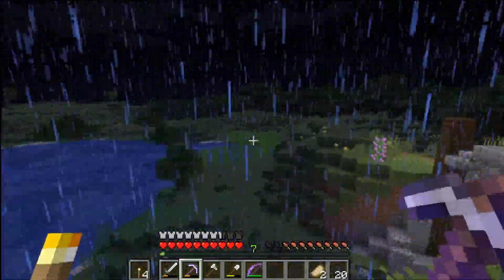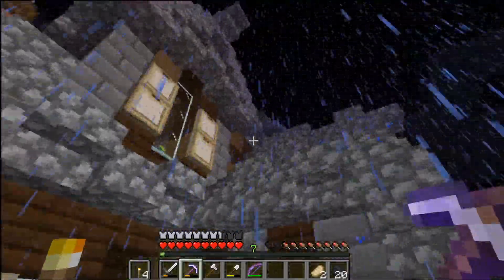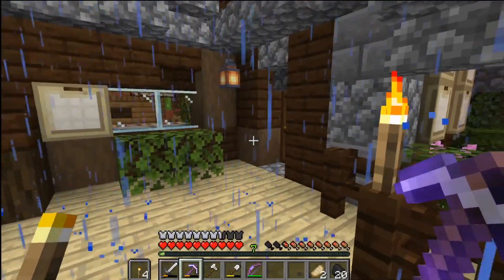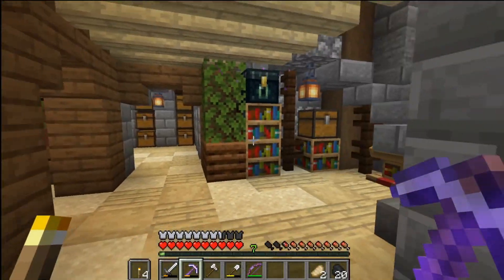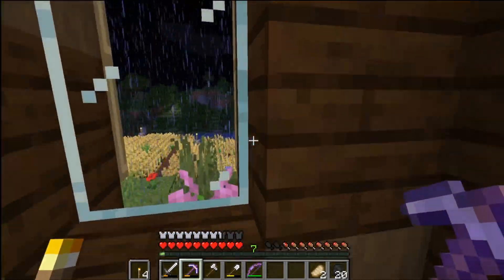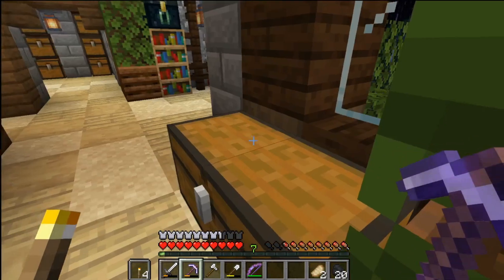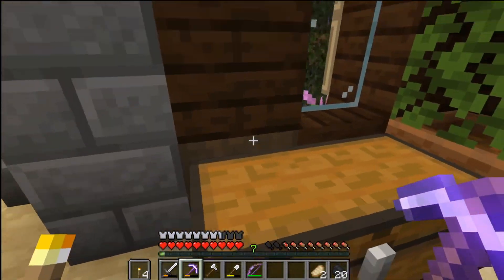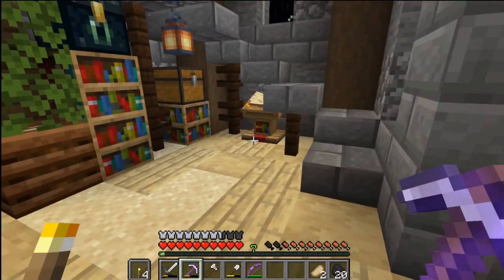Eventually we'll get a proper farm set up. But here's my nice little home. You guys saw the exterior of it in the last episode. Here's the interior of the situation. I've still got some housekeeping - chests and stuff out there. We're probably going to have some more decoration, maybe an armor stand or something down here.